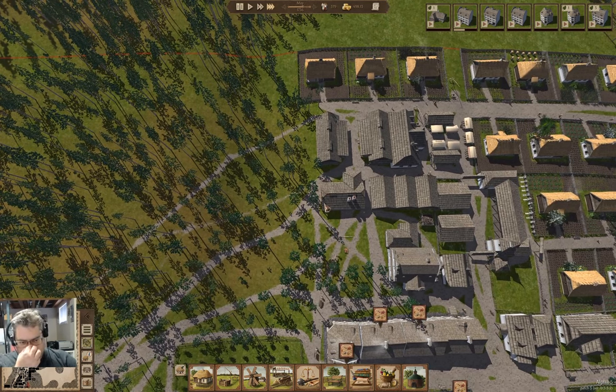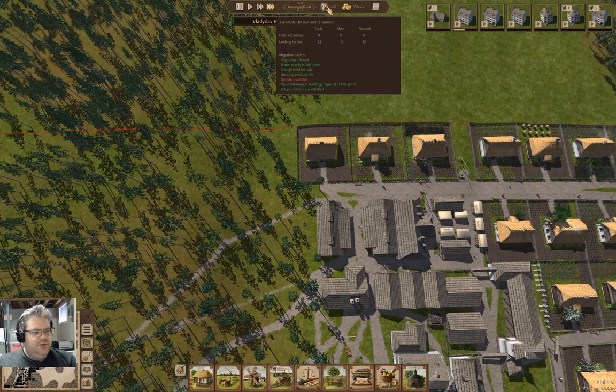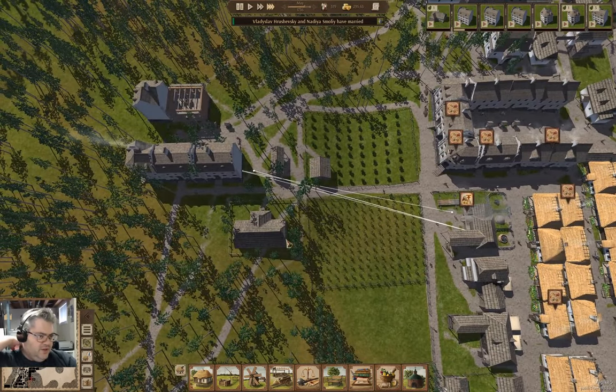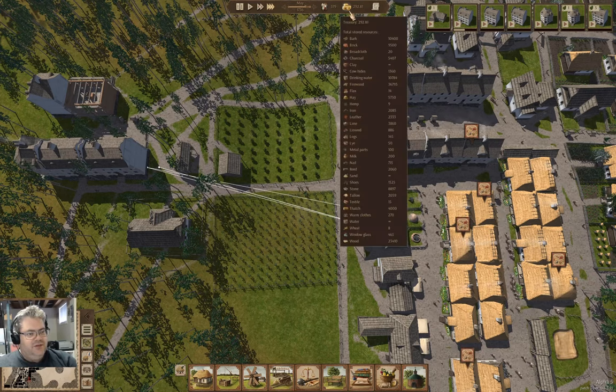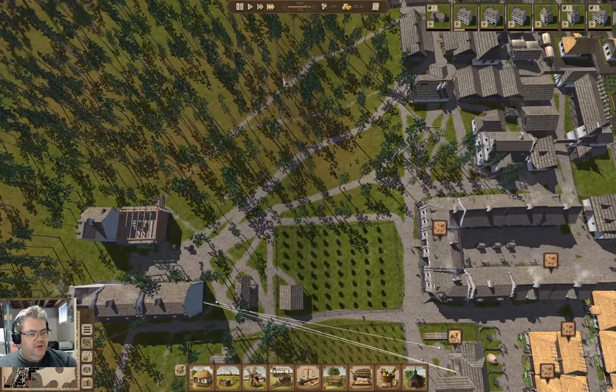We can start making more potash. We had a marriage - yay! How are we doing? We've got nine open housing vacancies. Plenty of room for people to get married and move in.